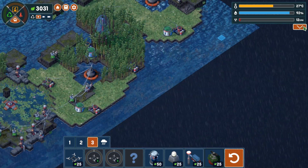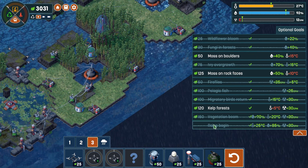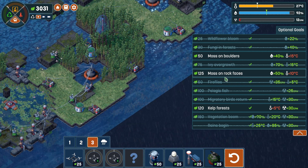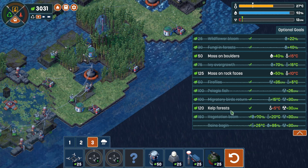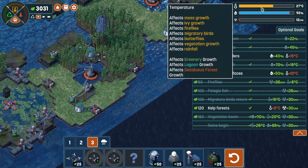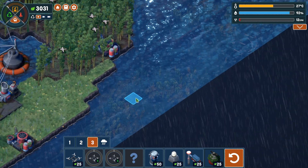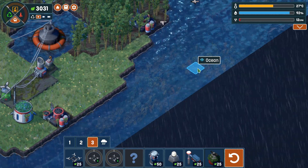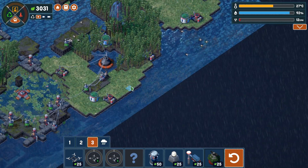Before we scan for animals, looking at the optional goals, we have actually accomplished all of them. The previous ones — moss on rock faces, moss on boulders, and kelp forests — we had them. But now that it's too hot, they are no longer forming. We still have our kelp forests, but they're not establishing on their own anymore — they just popped up in certain areas. So let's now look for animals.